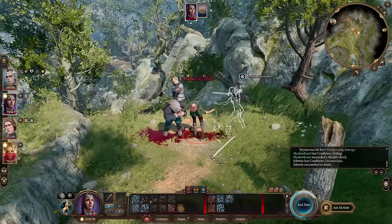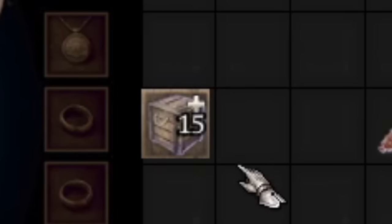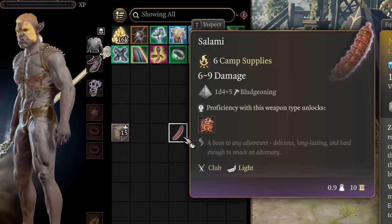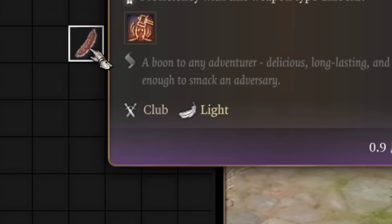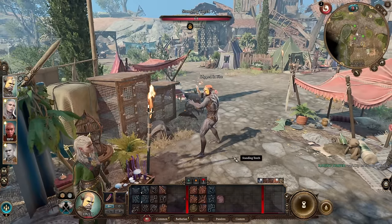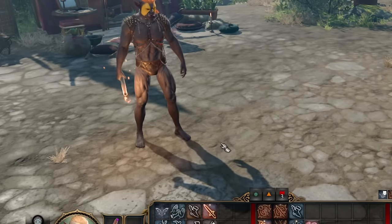The next weapon can be found randomly in wooden crates just nearby. And of course, it's a salami — not only camp supplies but also a club with 1d4 damage plus your strength modifier. It's light so you can dual wield it in two hands. You can also dip salami into fire and it will do additional fire damage. Never skip this furious weapon if you want to have some fun in Baldur's Gate 3.